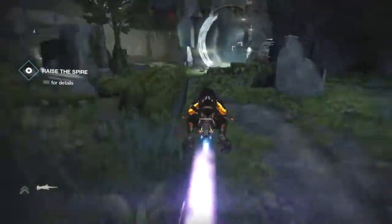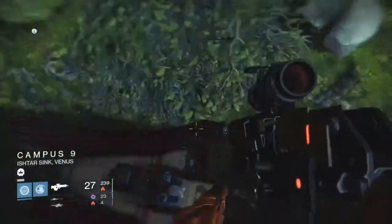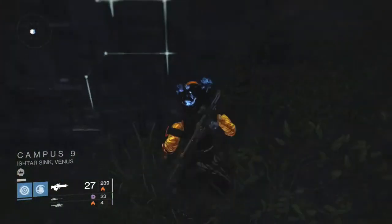Hey guys, one chance here, and this video will show you how to glitch the first door in the Vault of Glass. As you can see by what I am doing, you want to get on your sparrow and as soon as you spawn in, head directly to the right of the map and stay up against this wall here for a couple of minutes.